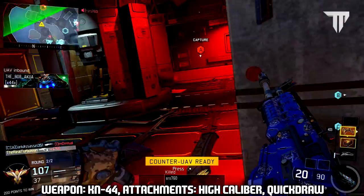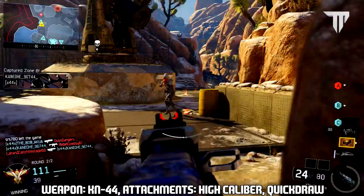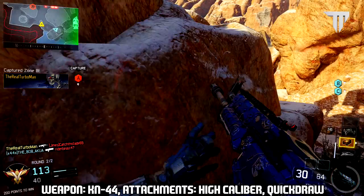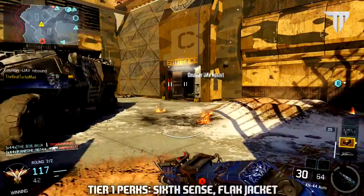I want you guys to put on High Caliber and Quick Draw. I use High Caliber because it increases the headshot damage — I get a lot of hit markers before using this attachment, and once I put it on, enemies die incredibly faster when I aim at the head. Then I use Quick Draw because Black Ops 3 is a fast-paced game and the quicker you're able to aim in compared to your enemy, the more likely you'll win a gunfight. Especially if you're a noob and you've never played Call of Duty before, this attachment will help you aim in faster.